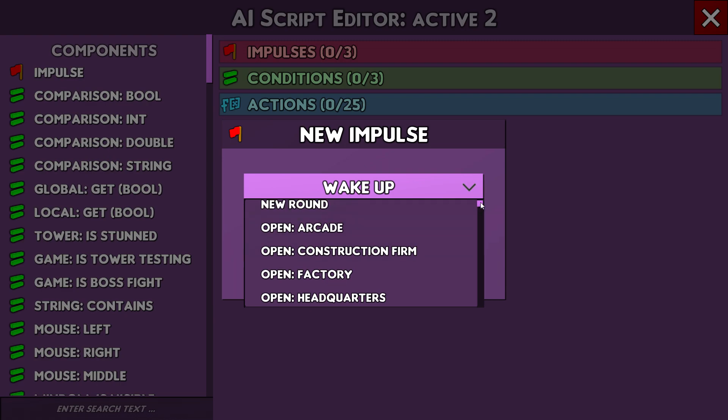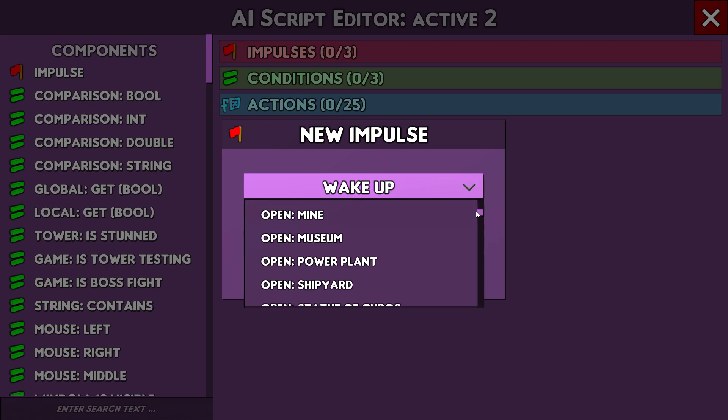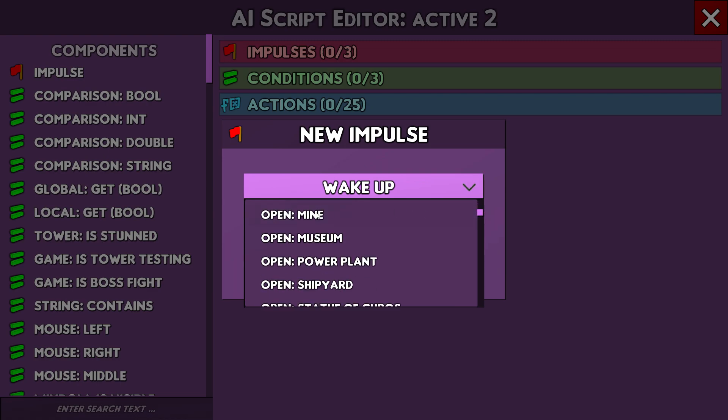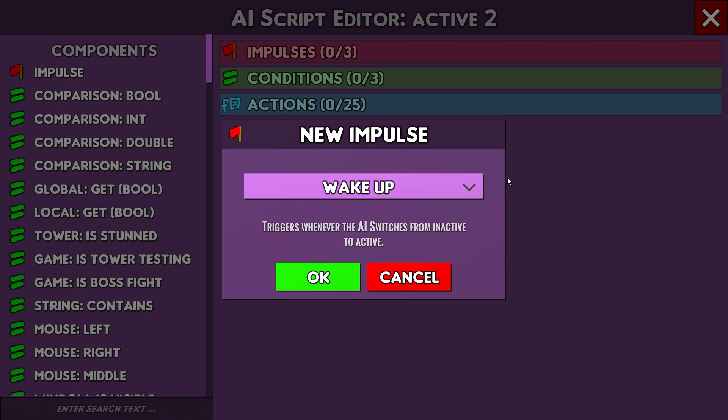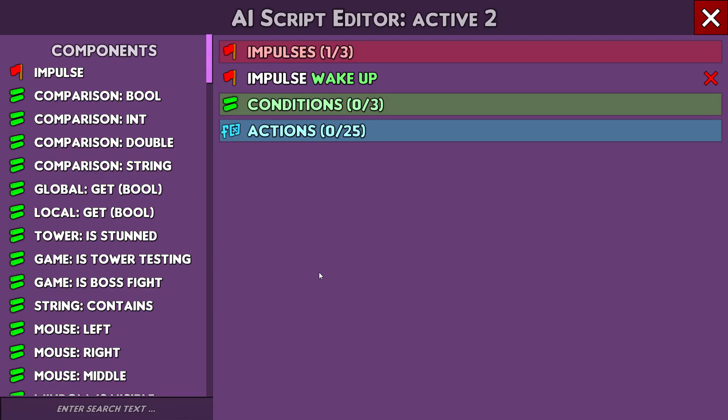You can open, say, the arcade and activate the arcade script. I have a mine script — three of them — but the problem is every time I open the mine it creates a new duplicate. I prefer using a key. When you type numbers with the overlay on, I had trouble where it would create duplicates. Let's try wake up just so I can show you what it does, then we'll switch to what I actually use. Wake up means every time I activate my overlay it will activate my script.